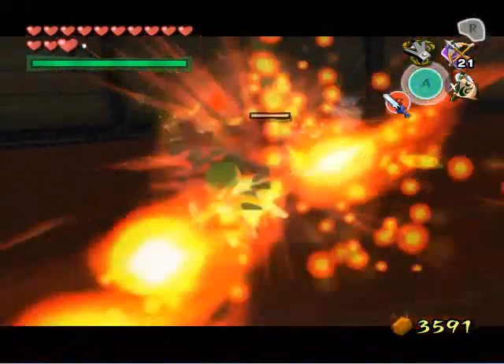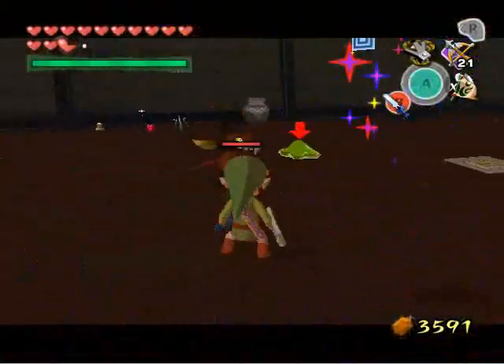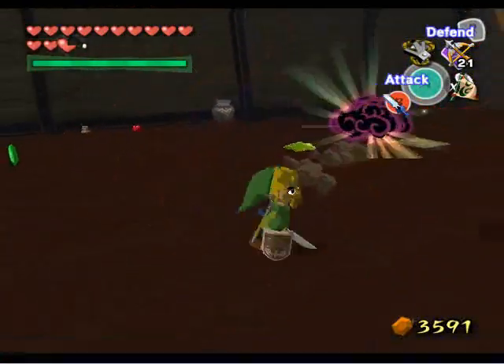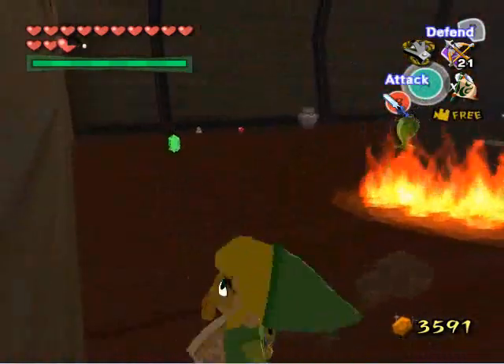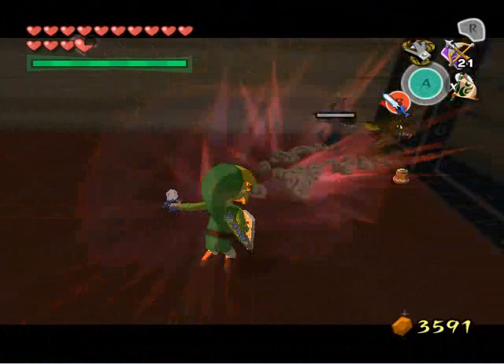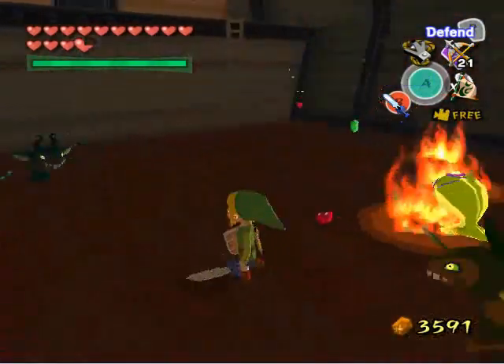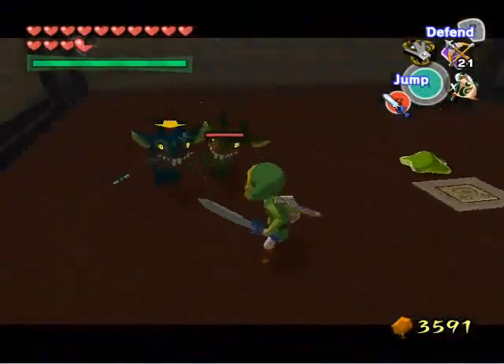Down goes one — I'm actually doing pretty well. Famous last words, of course. What makes this tough is the targeting system. You're going to try to target the whiz robes, but you're always going to end up targeting one of the mini-blins instead. You've got to try and get them out of your way, and when that happens, more reinforcements arise.